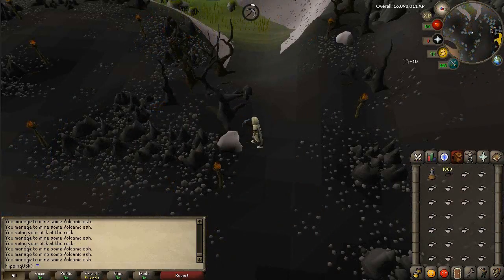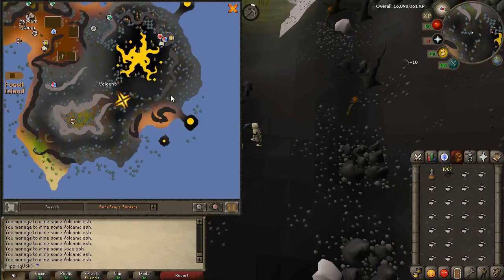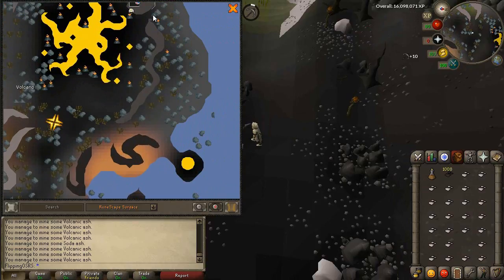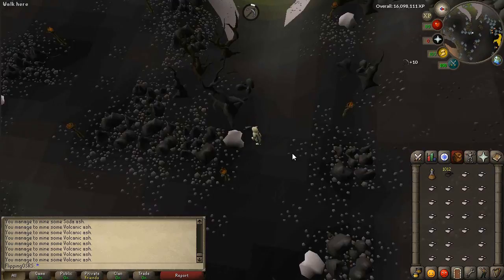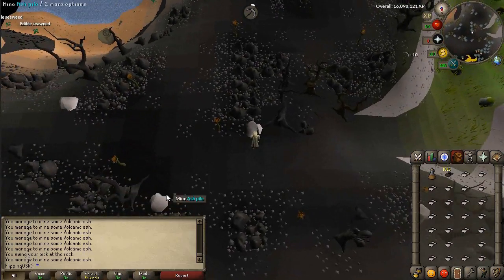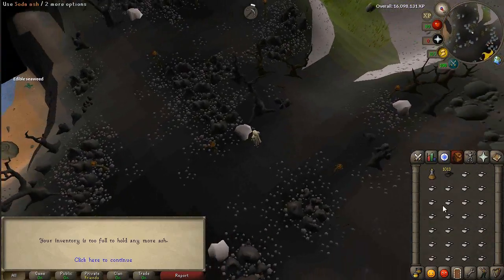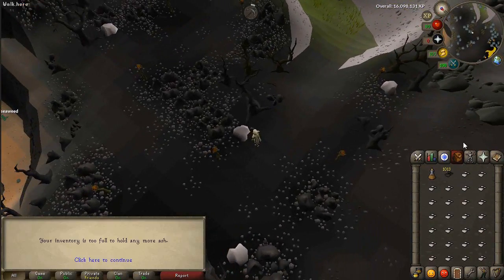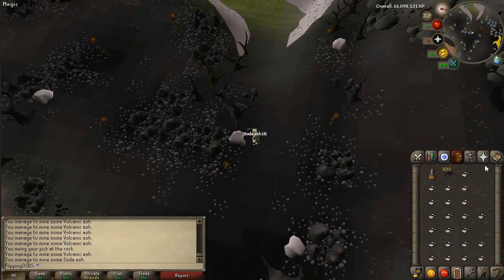I'm back and it's been pretty much an hour — I've gotten almost exactly 1,000 volcanic ashes. The best place I found is just a little bit south of the volcanic mine, down this road into a little junction. There are quite a few ash piles very close together, so I just rotate between these four, occasionally going to a fifth one if they run out.